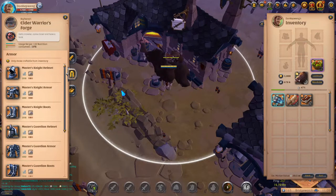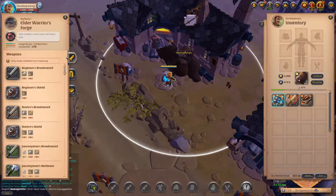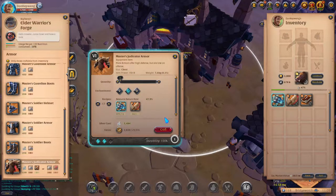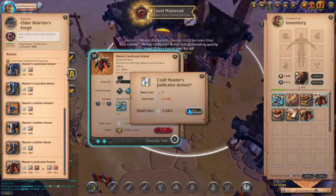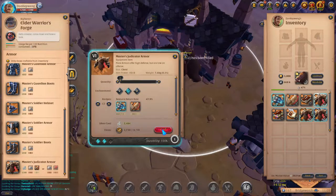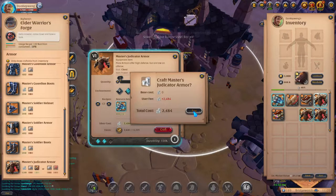Are you guys ready? Let's go! Judicator armor — okay, nice one, excellent! Let's go for another one — outstanding! Good one. Can we get at least a masterpiece? Another excellent, come on!